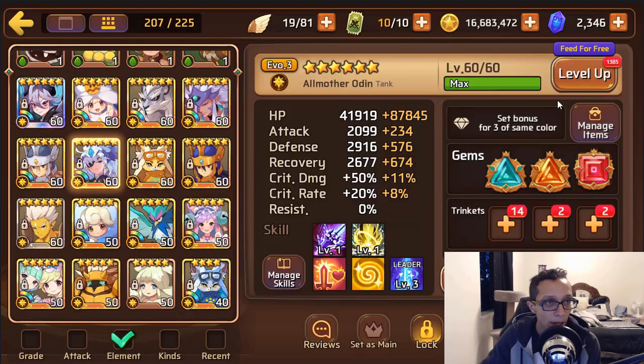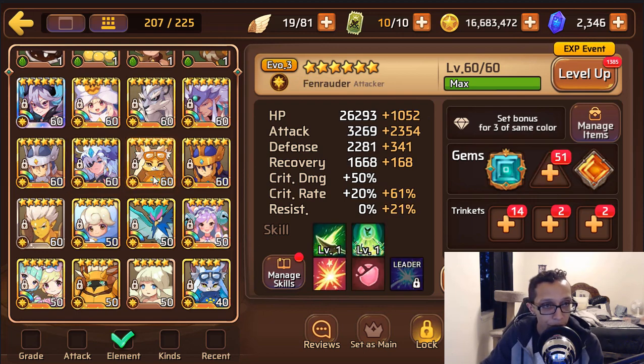Her only problem is she has no resist. If you're going to use her in PVP, of course aim for resist — I know it's hard. But if she gets CC'd, there goes your heals and your tanky mon, because she's just going to sit there getting her head smashed in. Light Fennec is great for Colossus and clan versus clan, but you don't really need her for B10 so I won't focus too much on her. You also have a light Sura.